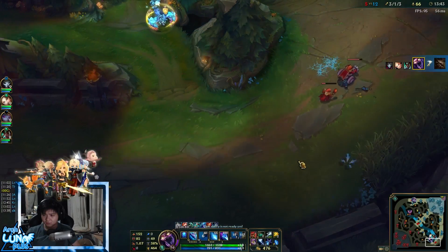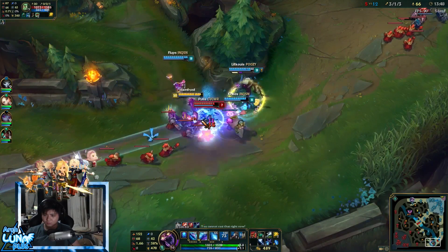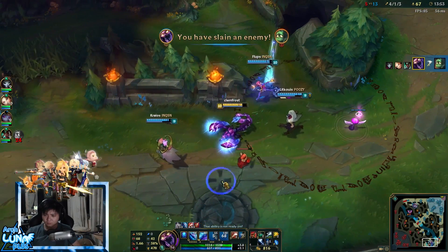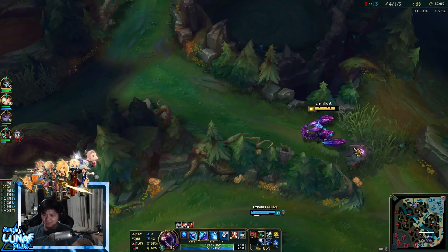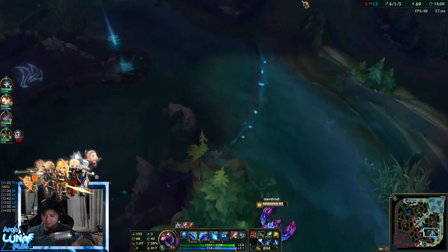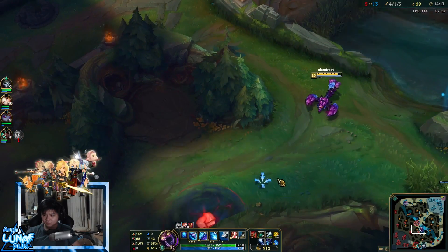Twitch uses his stealth on me, so I put my pink ward down and pulled someone. I played back the audio to let you guys hear — Twitch is invisible. Putting down that ward made Twitch flash, which is really good. A pink ward for a flash? I'll take it. 75 gold for a flash — worth it.